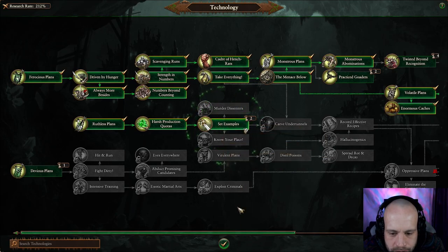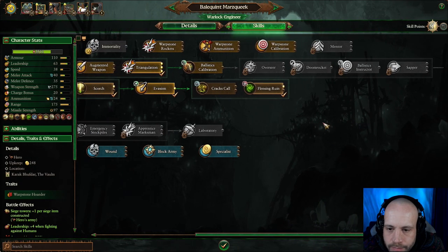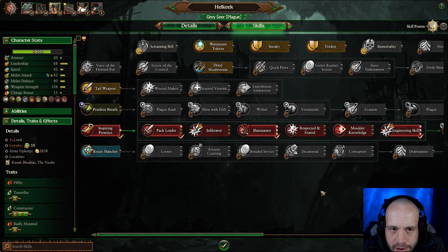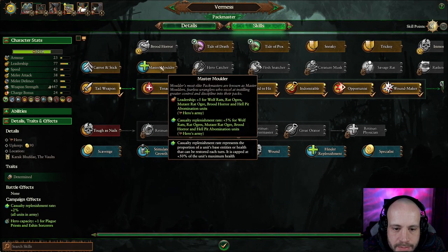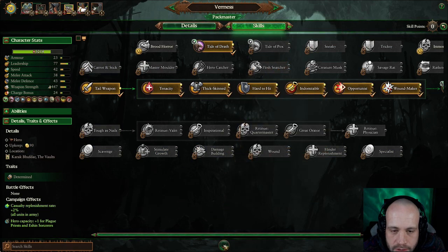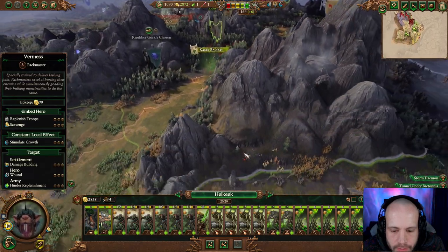In the meantime we can set examples for leadership. Skill points — upgrade your Flensing Ring. Who's this Hellkeek? So we won. This guy — Master Mulder — no. Pride of Death: as soon as the Packmaster unleashes his beloved pets upon the battlefield, they're bloodthirsty. Summons the units — that's nice.